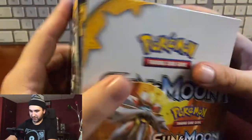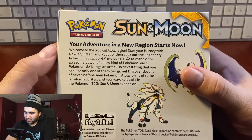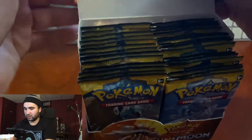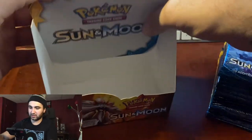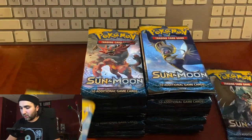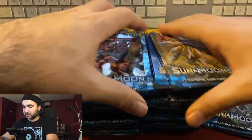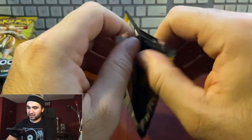All right, I just took the wrapper off. 'Your adventure in a new region starts now — welcome to the tropical Alola region, start your journey with Rowlet, Litten and Popplio, then seek out legendary Pokémon.' Very cool! Let's take all these packs out — we're not going to shuffle these, we're going to get right into it. Five different artworks. Let's push these aside and get going.